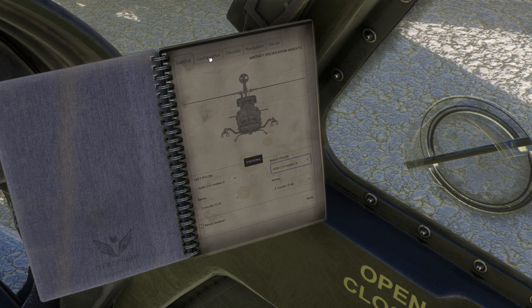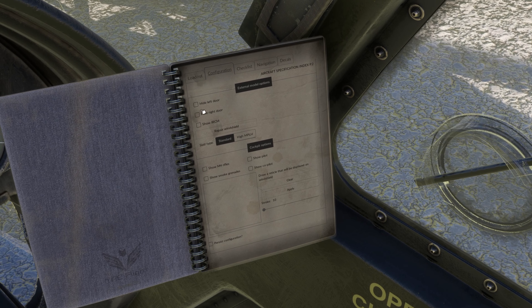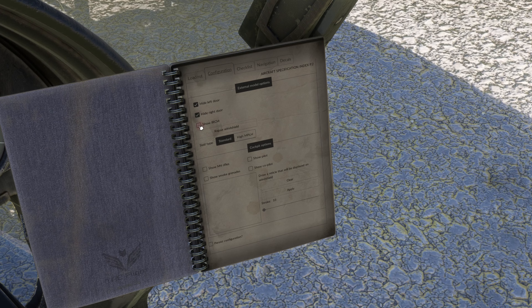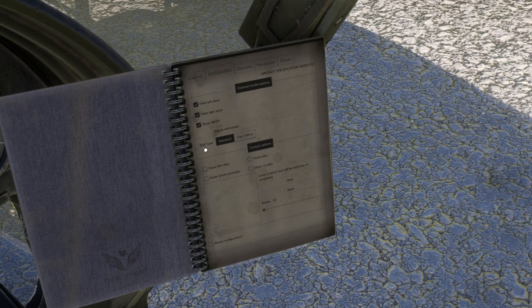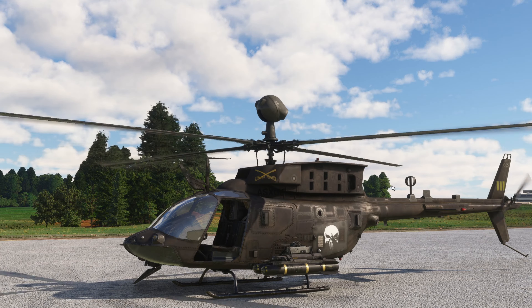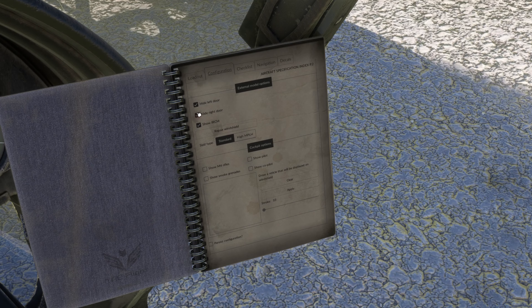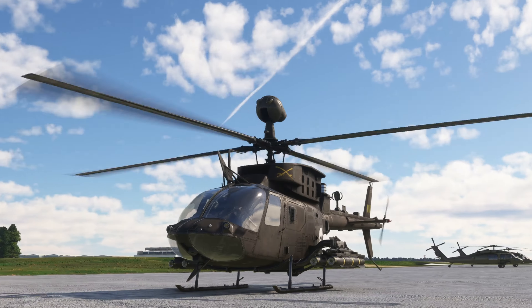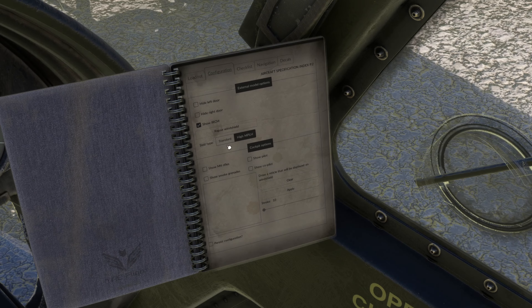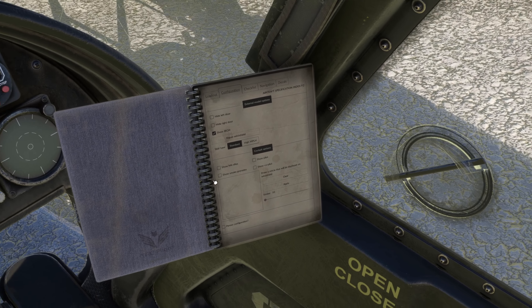Moving to our configuration page, we can hide the left door, hide the right door, and show IRCM — that's a device in the back, I'm not entirely sure what it does off the top of my head. We'll keep it there. This is also where you can change your skids from standard to high-impact or more durable skids.